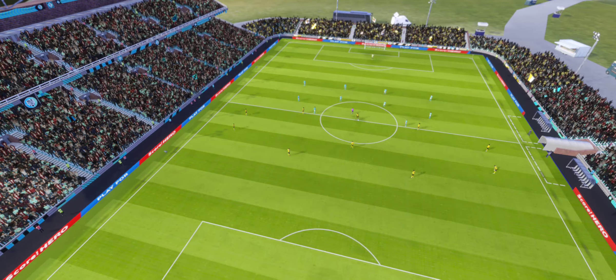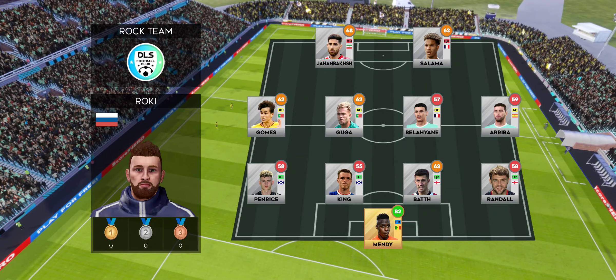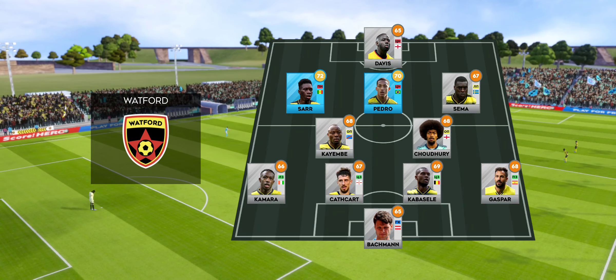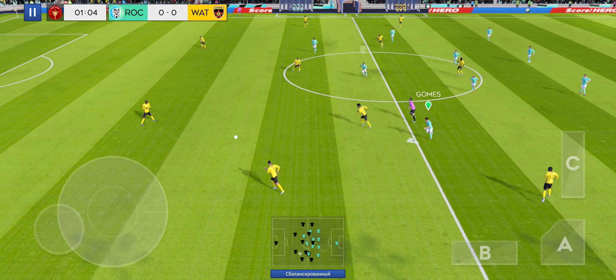There's a big cup tie atmosphere for this game. The team are lining up in a 4-4-2 formation. The away side has gone for this lineup and we're off — this should be an entertaining game.